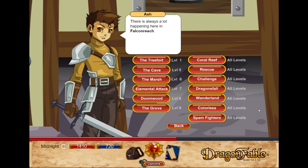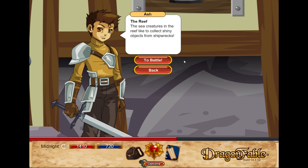We're back to another Dragonfall video. We haven't done a side quest video in a long time, so we're going to get back and do one of Ash's quests. These ones are a little bit weird. I'm not sure if we've done these before because I know we've done Treefort, but let's try Coral Reef — the reef.